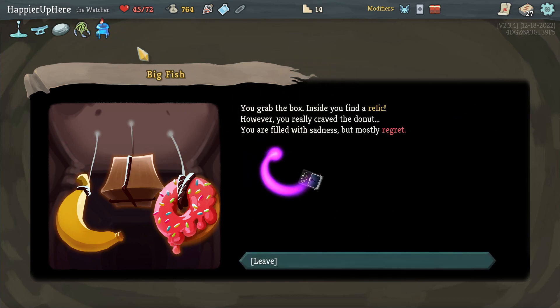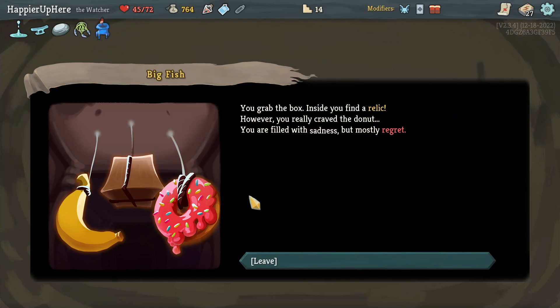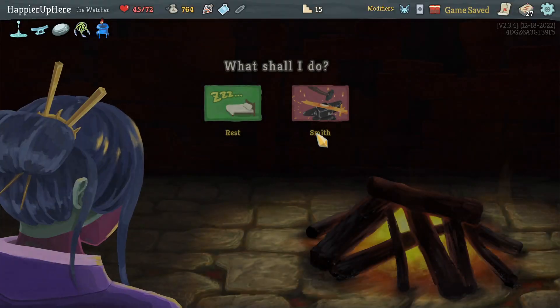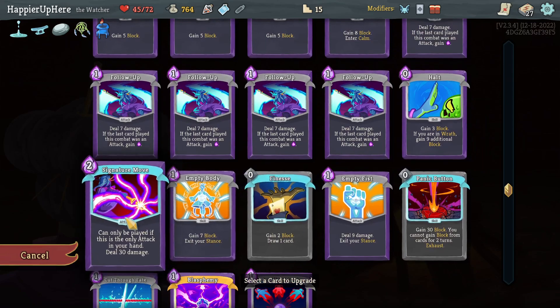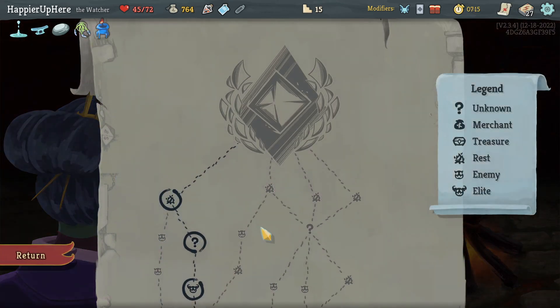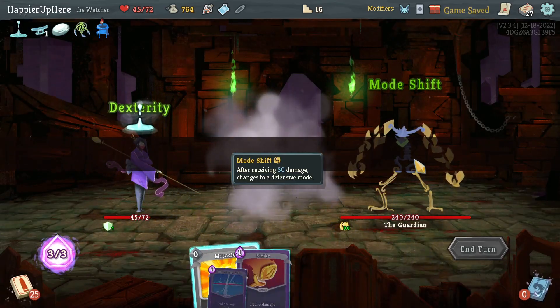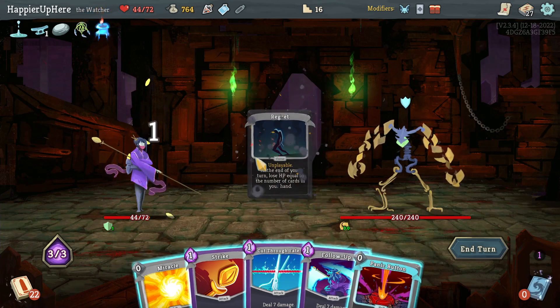Let's take curse number three. I also got Blue Candle — whenever you play a curse, lose one HP and exhaust it. That's really nice especially because I have those Regrets I don't want to hang on to. Let me now upgrade the Signature Move, because with Divinity I can get the Overkill modifier.